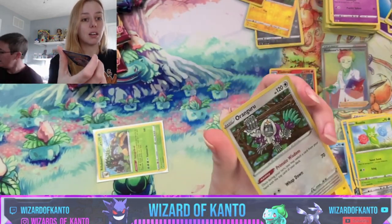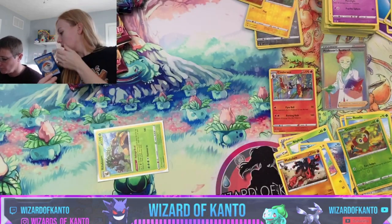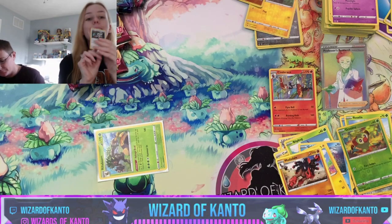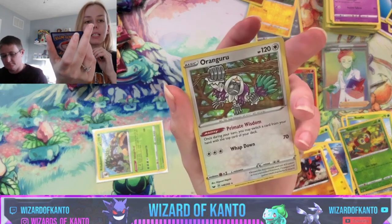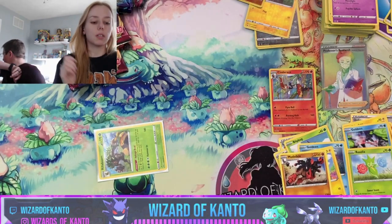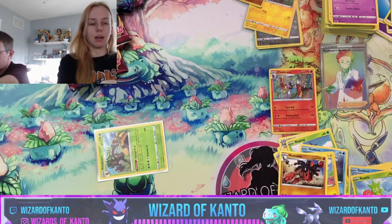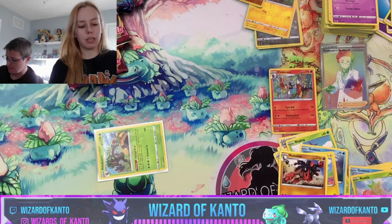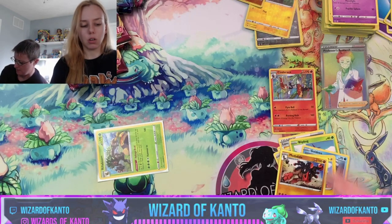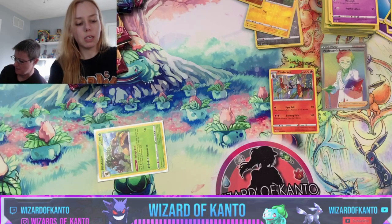Reverse hollow Grookey and a hollow Oranguru, which I think we needed. He goes right here — yep, we needed him. I use him in my online deck because of his ability, Primate Wisdom, which allows you to put one of your cards on top of your deck and then take the top card from your deck and put it in your hand. It's an easy way to draw a card during your turn, so not bad at all.